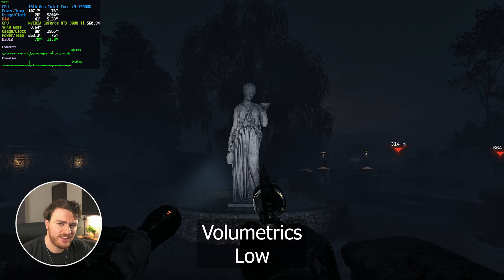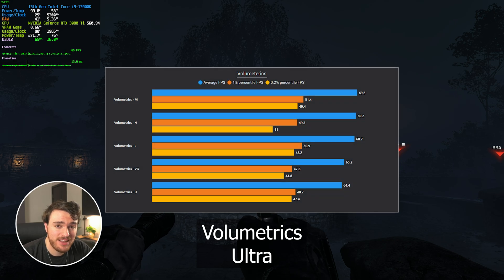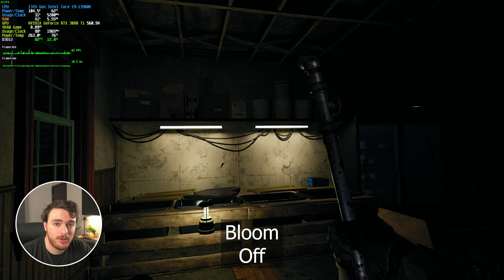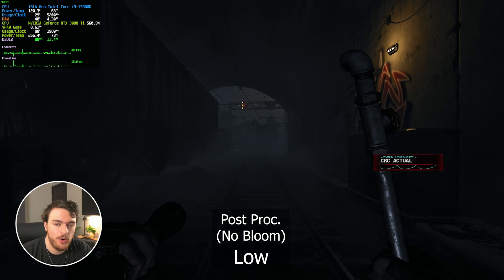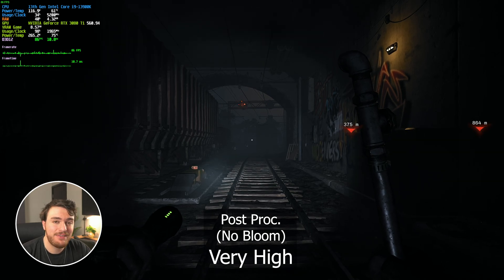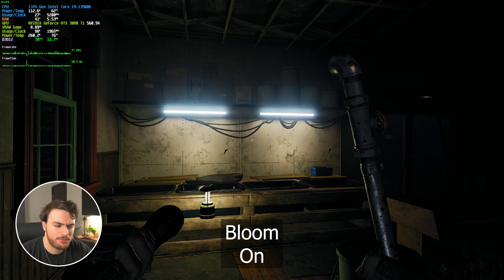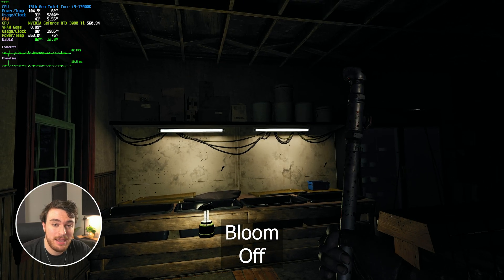Then volumetrics quality: about a 6–7% FPS difference between ultra and low, so 64 to 68 FPS. And finally, most surprisingly, Bloom. All of the post-processing effects have practically no impact on your performance — motion blur is something I didn't see a difference with at all in-game, enabled or disabled. But with Bloom in particular, you can see a drop of about 5 to 7 FPS just by having it enabled. That's quite literally 5 to 6% of your performance lost from one simple effect. It's probably the most noticeable post-processing effect, but it also has the biggest impact.